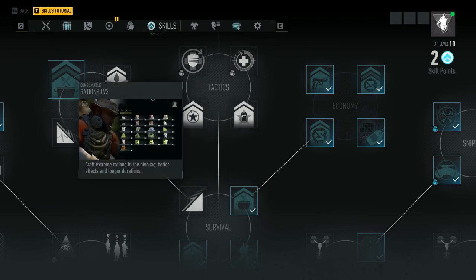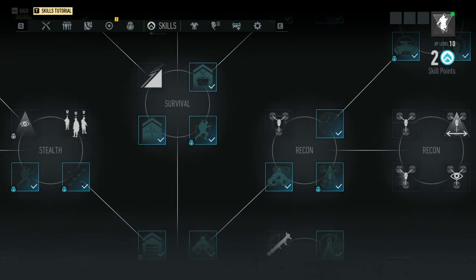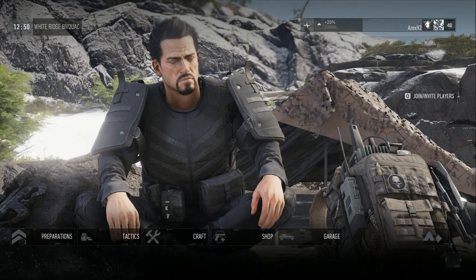Then go up in the survival tree a little bit and you'll find tier two, and tier three is a little bit further up the survival tree. Once you have all these learned you'll be able to craft from basic to extreme, and it will be really useful like I said before.